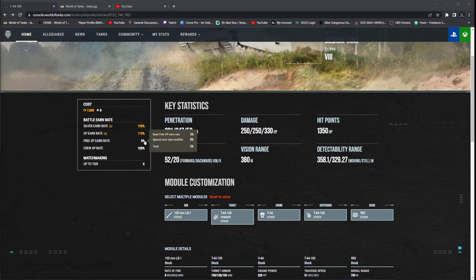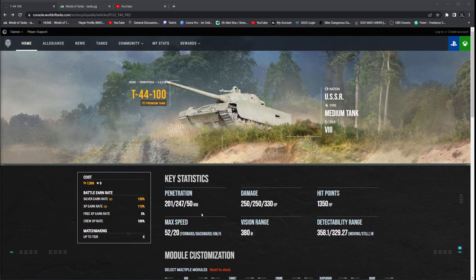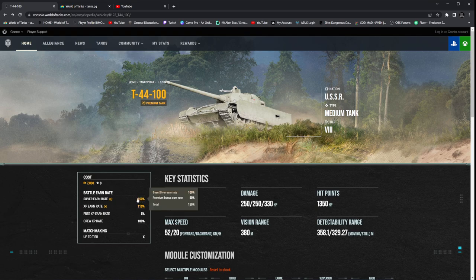Starting off, let's take a look at penetration — but before that, price: 7,800 gold. If you're looking to actually pick this up, you're going to be looking at $37. Silver earn rate is 150%, so it's just a standard premium bonus. XP earn is 110, free XP is 5% — that's average across the board. It's not a crew trainer. Plays up to tier 10, with a little bit of problems inside tier 10 due to the penetration. You're looking at 201 standard AP, 247 premium APCR, 50mm of high explosive, with 250 for your standard and premium, and 330 on your high explosive. 1,350 hit points.